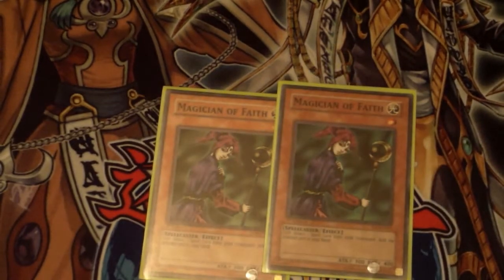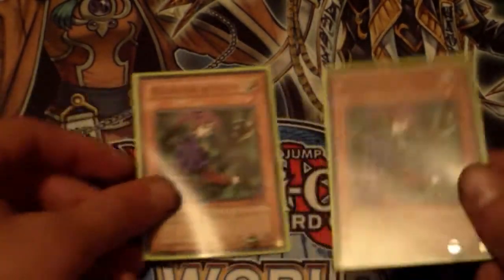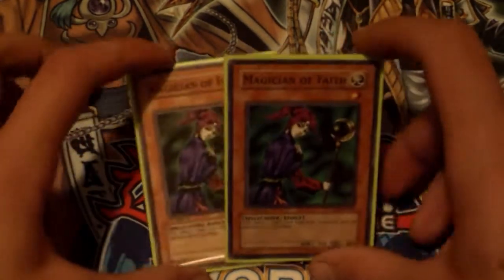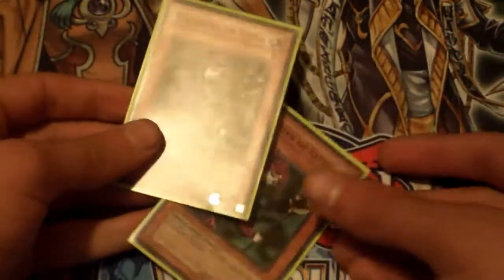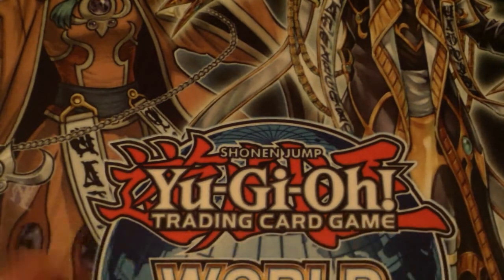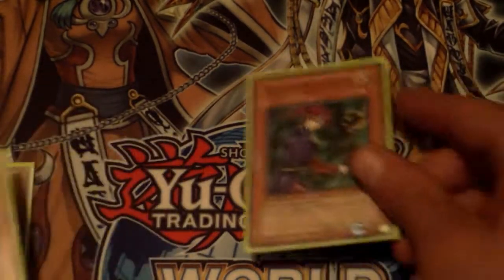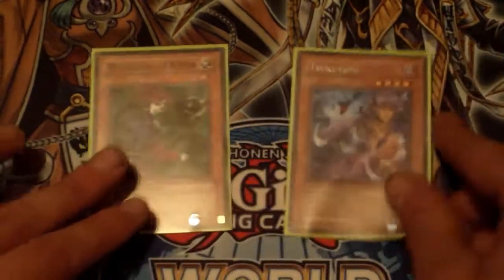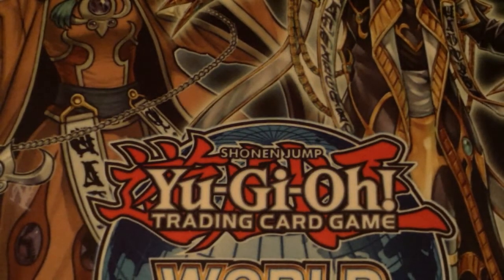A card that just recently made a return off the ban list is Magician of Faith. I run two of these because you run Tsukuyomi in the deck, which is really easy to abuse with all of your overpowered spell cards. That's also why a lot of people main decked Nobleman of Crossout. Magician of Faith: flip, get a spell back — easy stuff. And Tsukuyomi: if you had a Magician of Faith set, you'd flip it, add a spell, summon Tsukuyomi, flip it back down, and it returns to your hand during the end phase.